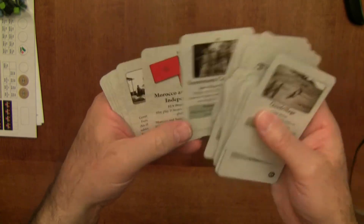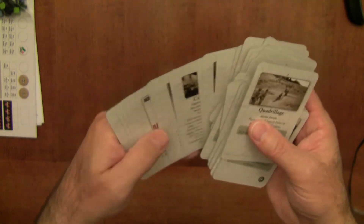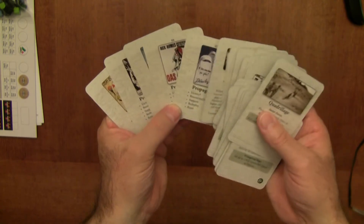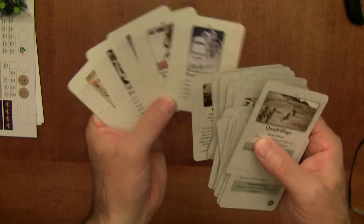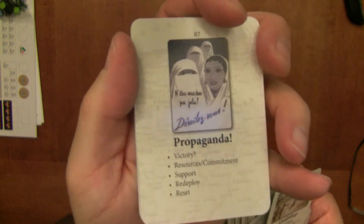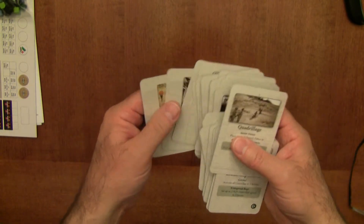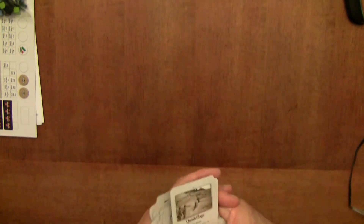I've always wanted to play these games with all the cards in order as opposed to shuffled. In the back there are propaganda cards which get shuffled in — you make separate decks, shuffle that in, and when you hit that card you go through the propaganda phase: victory, resource, commitment, support, redeploy and reset, and then from that you can determine whether you have to end the game due to a victory condition. But I've always wanted to play it in order just for the historical feel.